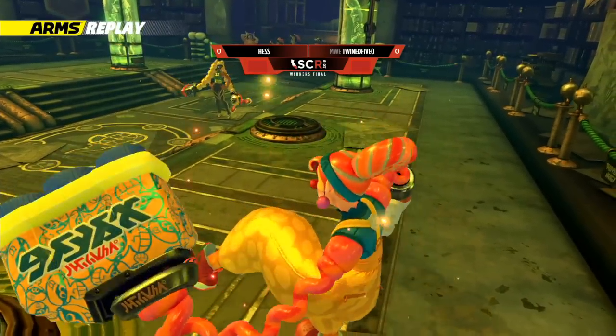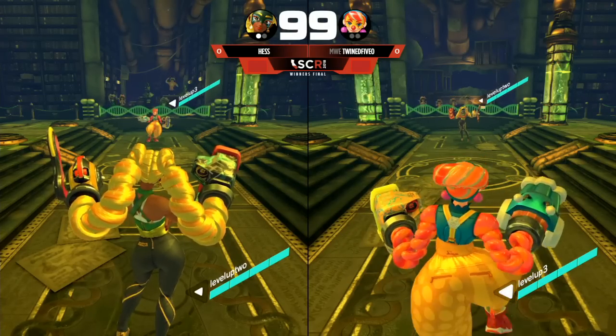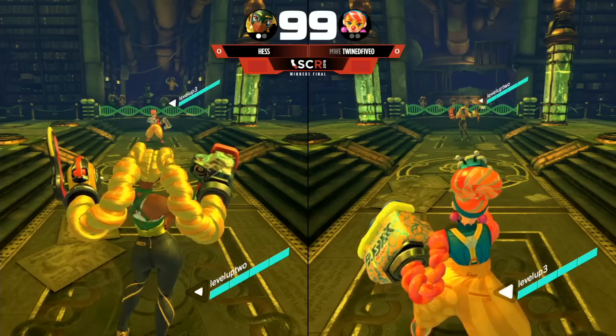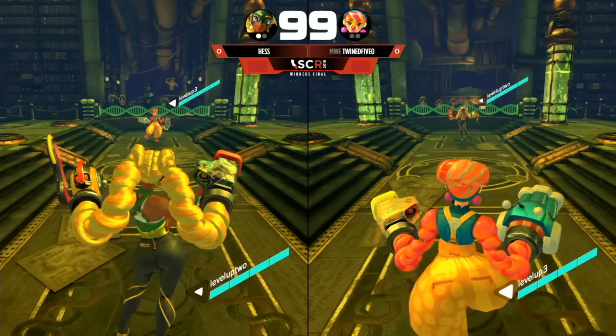Slow it down. You go, okay, I'm gonna take all the time I want. React. Right in the face — break that grab, and the Hydra just goes right in his face. That's so high. That's so good. It's like, I'm gonna go for that grab. No, you're not.